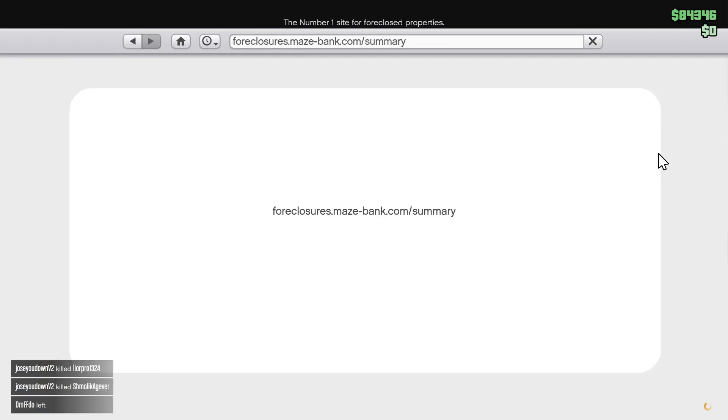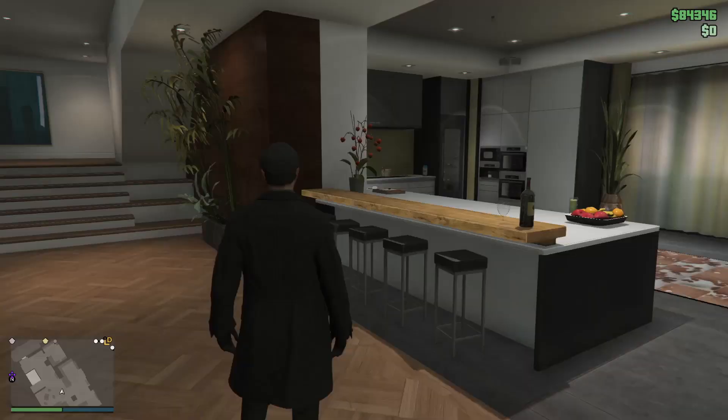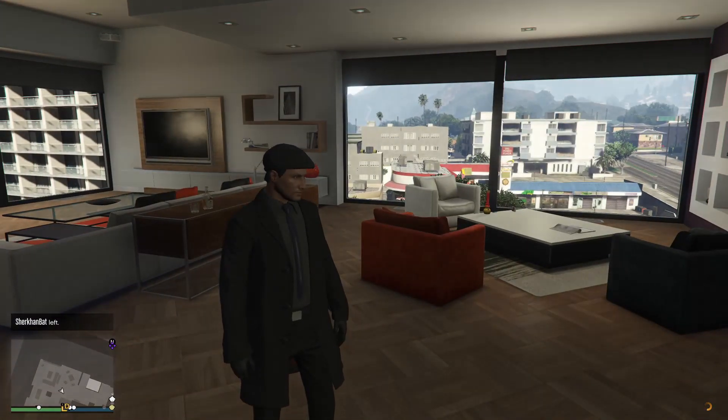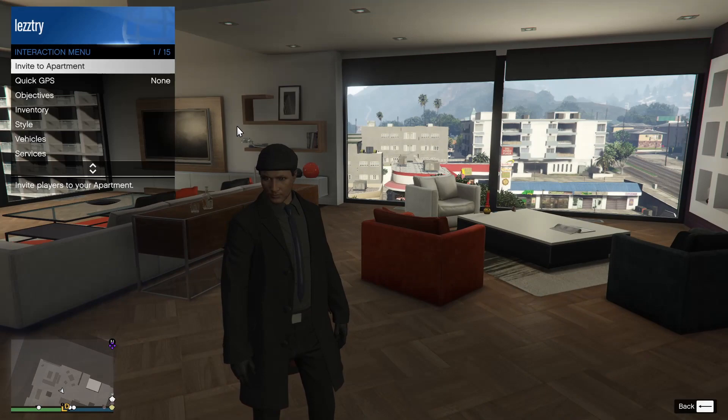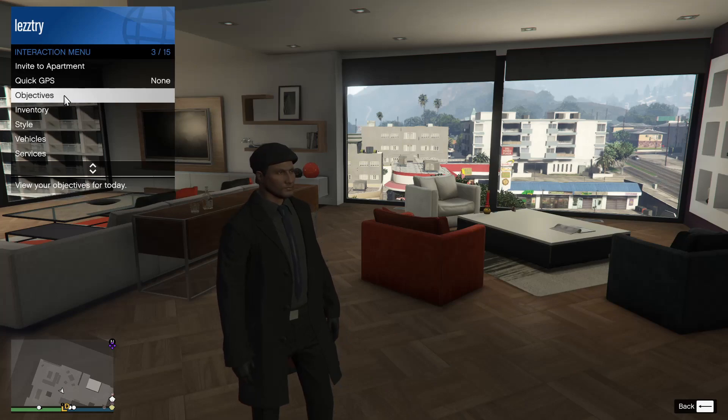Since you now have a business, you now have an office. Simply click on the letter M on your keyboard. You don't have to go to the specific place or area where you bought that business, because anywhere on the map you can register as a CEO.